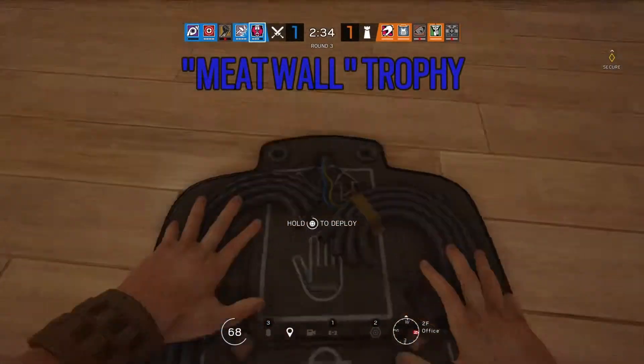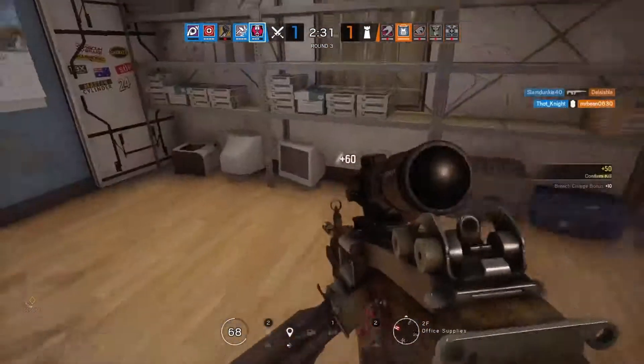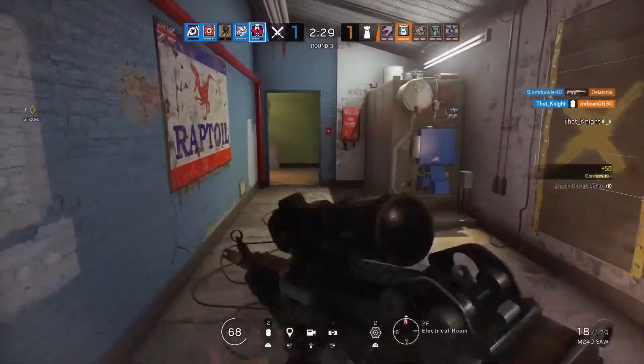Alright guys, so here's a small little tutorial on meat wall. Basically, knock down the player, put a breaching charge next to him, and blow it up.